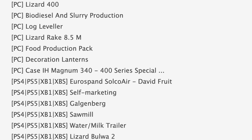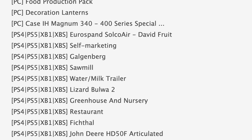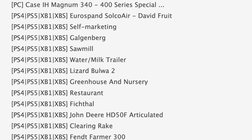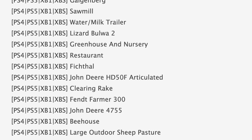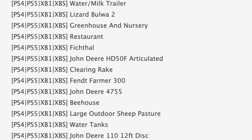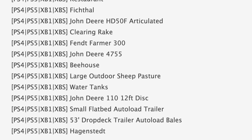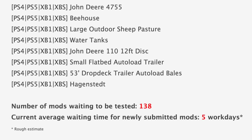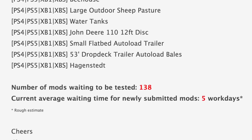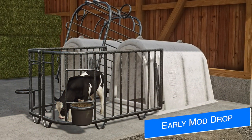Jumping down to console mods in testing, there are some notable ones like Self-Marketing Greenhouse and Nursery, and the John Deere HD50F Articulated Header. Rounding out console testing we have the Fendt Farmer 300, John Deere 4755, John Deere 110, 12-foot disc, and 53-foot drop deck trailer auto load. With all that being said, we still have 138 mods sitting waiting to be tested, and the current average waiting time for newly submitted mods is about five work days.